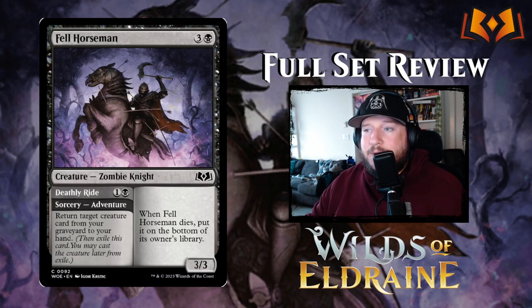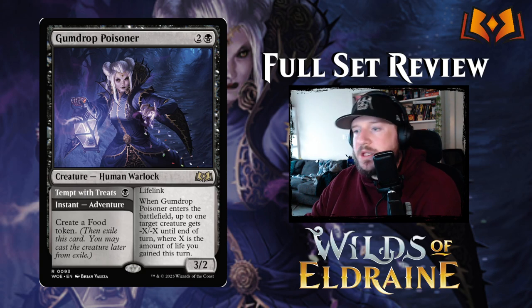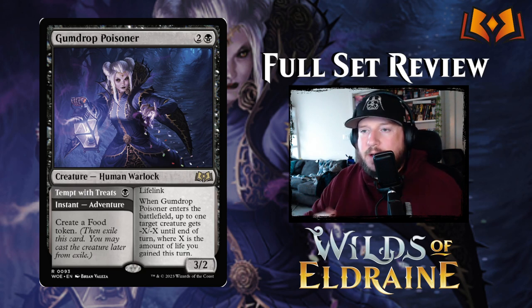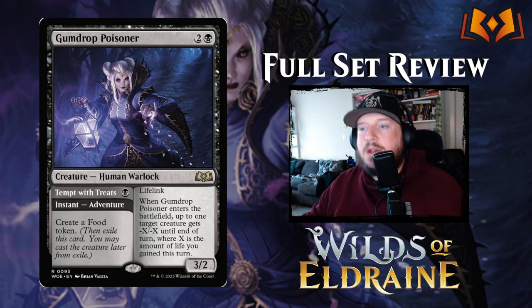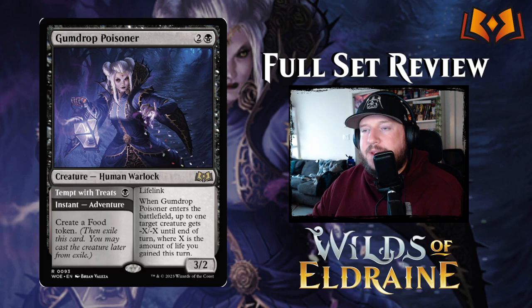Gumdrop Poisoner costs two and a black for a 3/2 Human Warlock with lifelink. When it enters the battlefield, up to one target creature gets minus X minus X until end of turn, where X is the amount of life you've gained this turn. Its adventure, Tempt with Treats, is an instant for one black that creates a food token. The design plays into the main card — you cast the adventure first, creating a food token, then cast Gumdrop Poisoner so something gets minus three minus three.